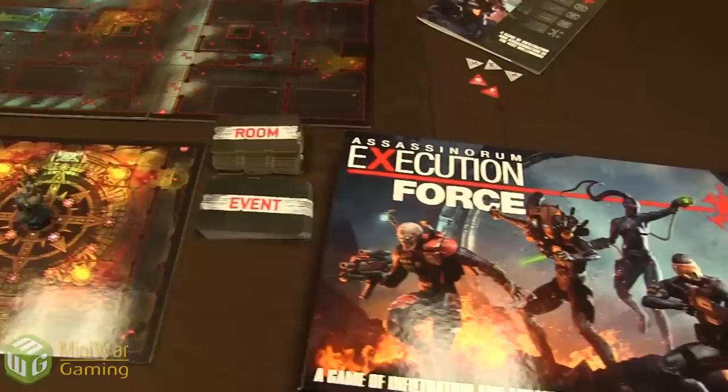Hey there and welcome to a special show — today we're playing a game of the Assassinorum: Execution Force. We've already done one game through just to see how it runs and make sure we're getting everything on camera without fumbling through rules. With us today there's me, Steve, Quirk, and our special guest Josh. We've all already chosen an assassin to play through this mission, and we're going to film it as we go — one long video, kept as unedited as possible since part of the fun of a cooperative game is the banter.